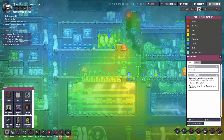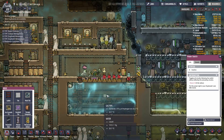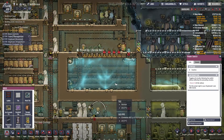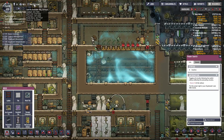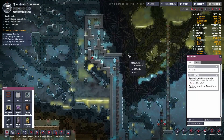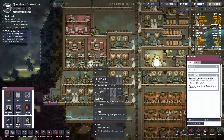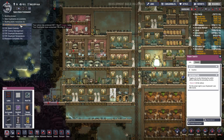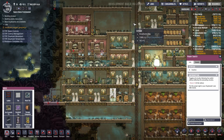Ironically, the hydro switch is the one thing being exempt from the water. What's the temperature like in here? Not too bad actually. A nice full, somewhat cool reservoir. I think we're in good shape.